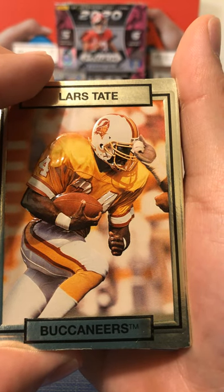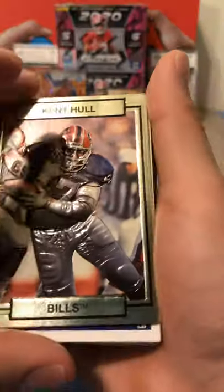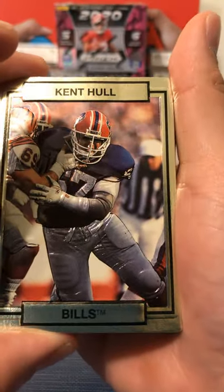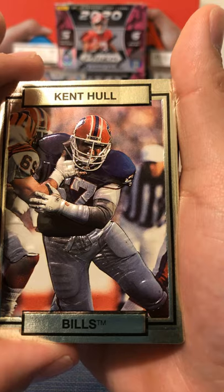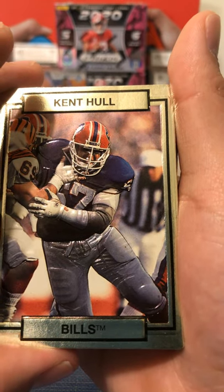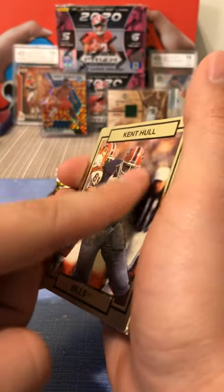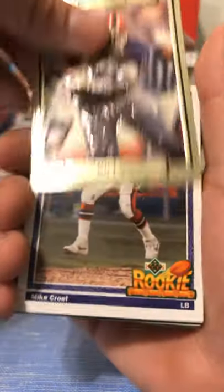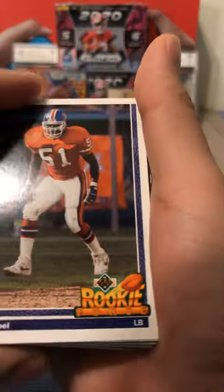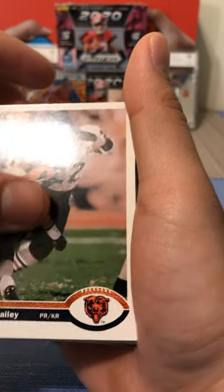Last Tate. Ken Hall. These cards are really cool - they pop out, they're like 3D cards kind of. You can feel right here that this is the player, but in the background there's nothing, just the player. So there are three gold cards. You got a rookie Mike, linebacker, Broncos. Johnny Bailey, kick returner and punt returner.